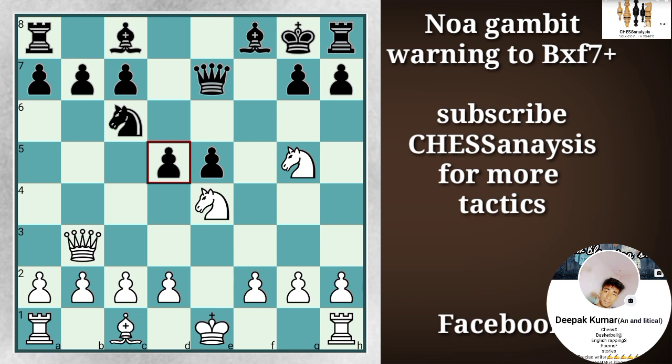And after this move again, black has to be very careful. There is only one move that saves the position for black. Can you find the winning move for black? The winning move is obviously Qd7.